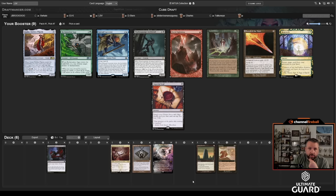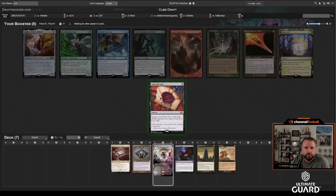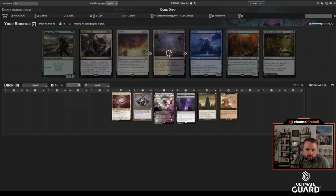I got an Infernal Grasp — that was a fast pack, I didn't realize these were going so quickly. Infernal Grasp is fine; that's probably not what I would have taken. I guess I'll take Imperial Seal — if I'm combo, that'll be good. I'll take that over Sword of the Meek. There's an Unmarked Grave — yeah, that's probably better than Bring to Light or Subtlety.